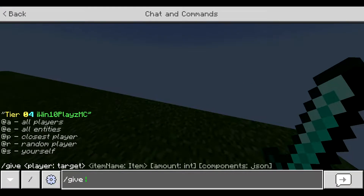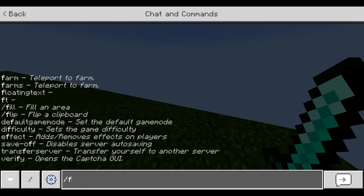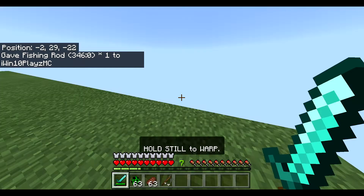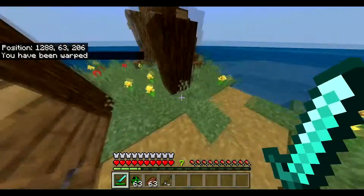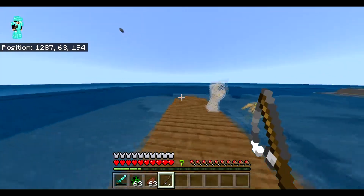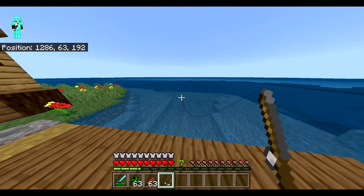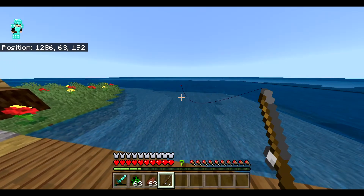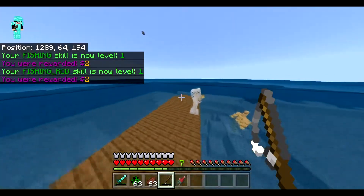There's also a fishing warp. If we give ourselves a fishing rod, we can show you the warp. You spawn here and can go all sorts of places. You can't go outside the border — if you try, it won't let you, which is a nice feature of Skyblock Adventure. If you want to find fish and get fishing skills, go ahead.